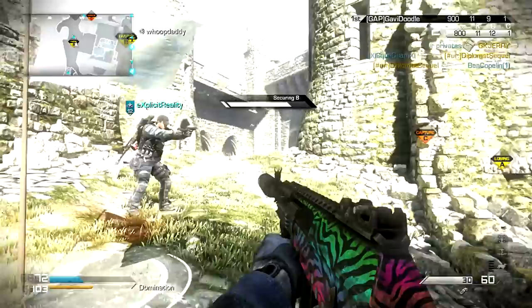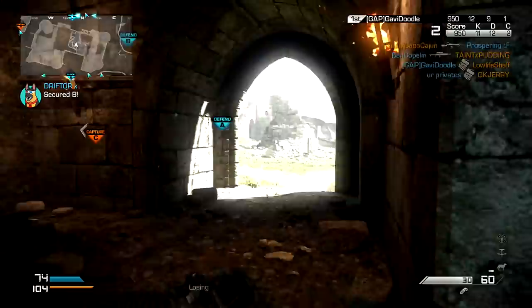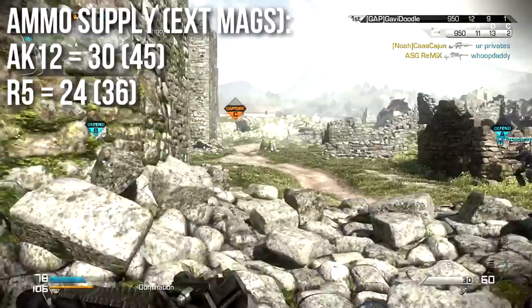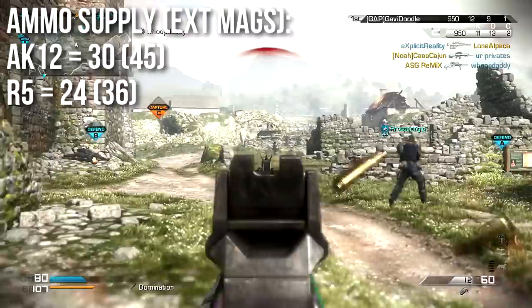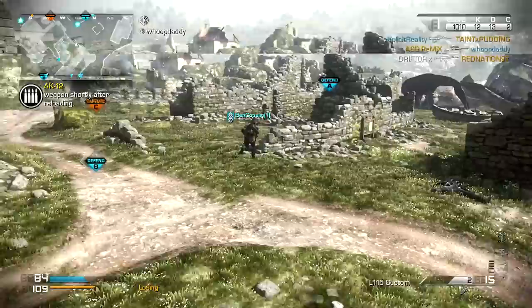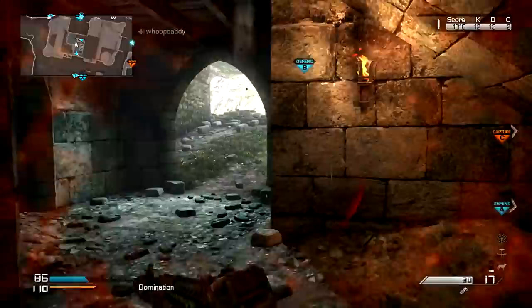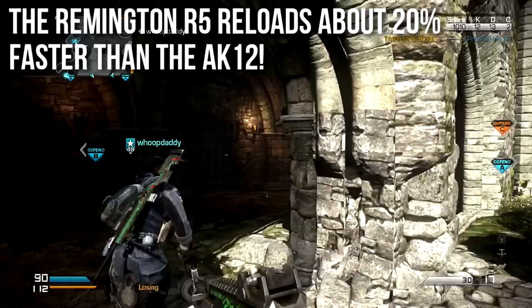There are other things to consider beyond just range. The AK-12 has more ammunition — its base magazine is 30 rounds with an extended mag of 45, while the R5 base magazine is 24 rounds and the extended mag is only 36, which is not very impressive. If you run the R5 you will have ammunition concerns both in your magazine and in your overall supply. I personally run extended mags on the R5 all the time. However, the R5 reloads about 20% faster than the AK-12 in every regard — empty reload, full reload with a round in the chamber, and reload cancel time — all almost exactly 20% faster.